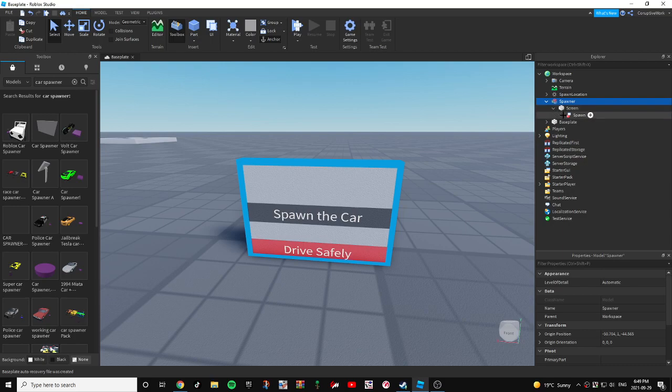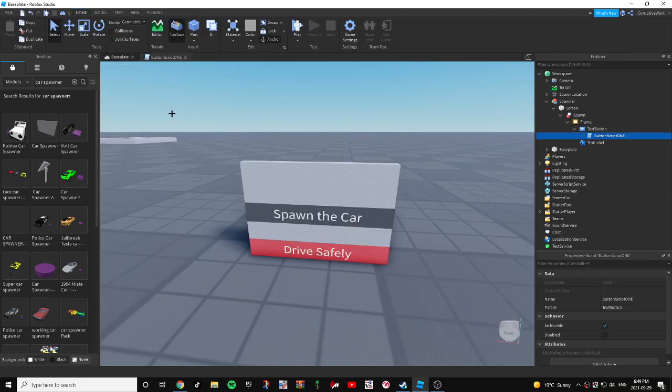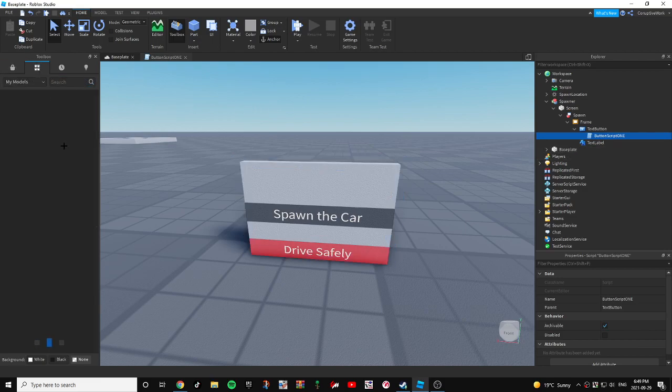So you're going to go to your spawner screen and spawn under the frame. Keep clicking until you find button script number one. And now you're going to grab any car.